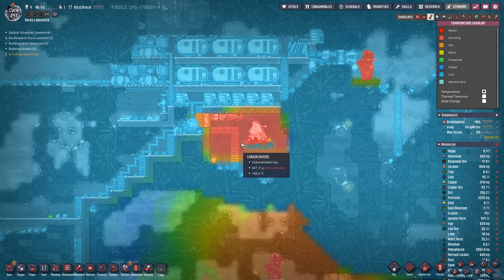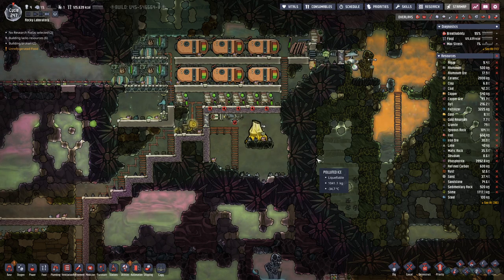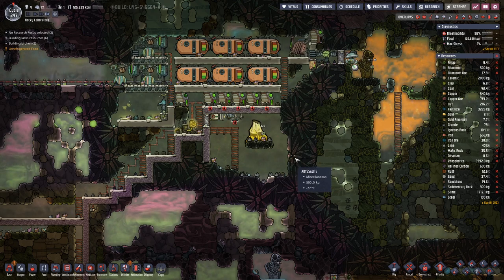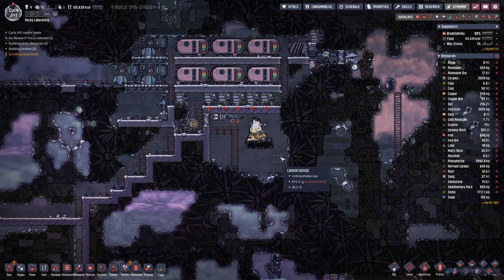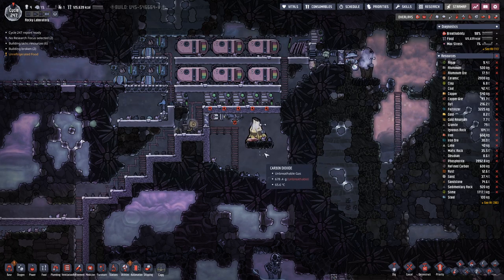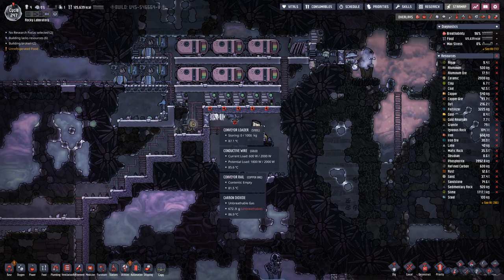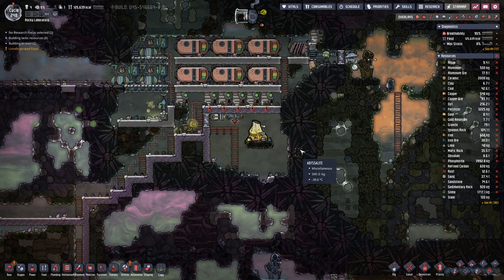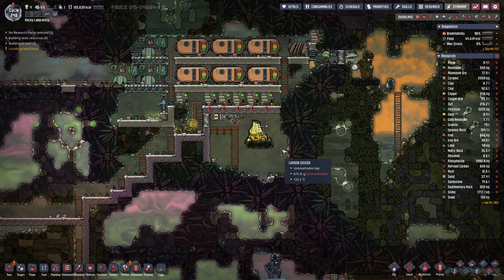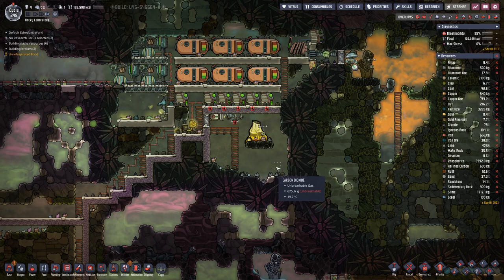What we could do is have a lock here on this side and then make this a vacuum, so that the heat produced by the volcano is not transmitted and we do not take damage there. But that's definitely a project for another time. I hope you enjoyed it, and see you next time. Goodbye!